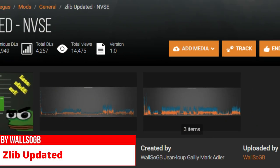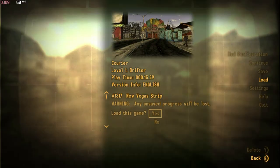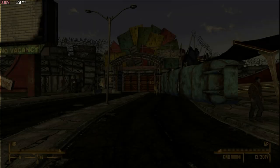Zlib, updated by WalsowGB, updates the game's BSA compression which helps with faster loading and less stutter.